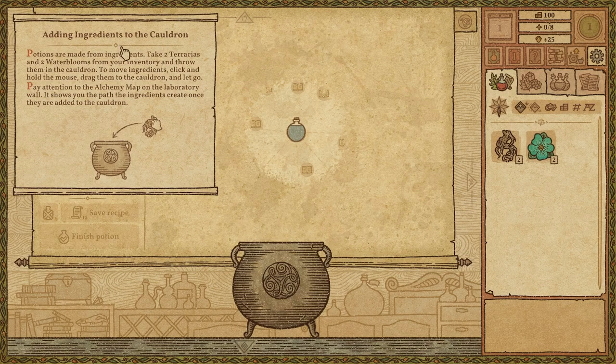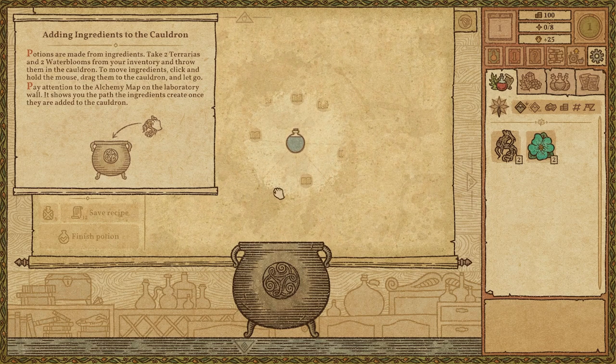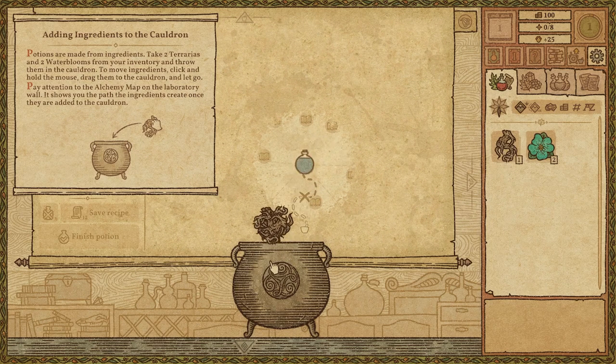Adding ingredients to the cauldron — potions are made from ingredients. Take two terrarias and two water blooms from your inventory and throw them into the cauldron. Pay attention to the alchemy map. Okay cool, let's do it. In you go, in you go — two of each. We like to do it separately.